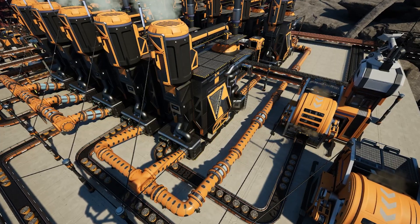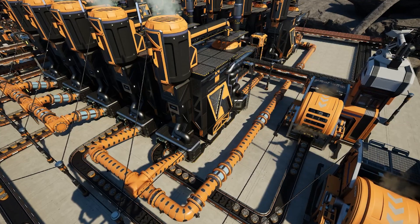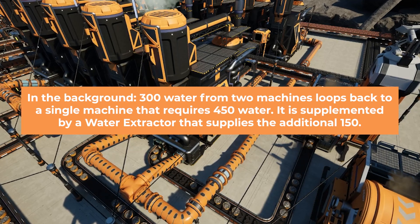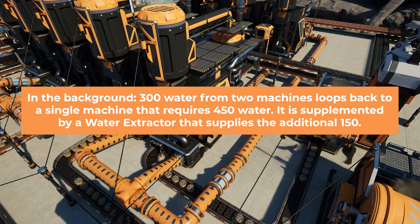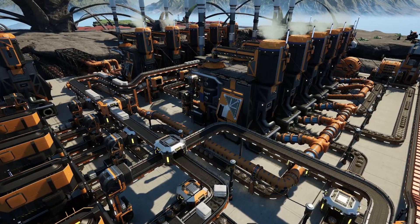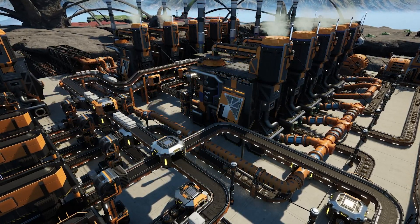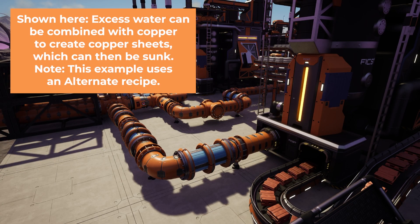Using byproducts. There are plenty of recipes in Satisfactory that have liquid byproducts. In many cases, this byproduct is the same as an input product. The impulse, of course, is to loop this output back into the input. This is less wasteful, but it does add a lot of complication — because if the inputs back up at all, then so will the output. This means that the external input needs to be carefully limited with underclocking or valves. However, you also need enough to actually start the machine in the first place. Too much can go wrong, so if you want to make it easy on yourself, you can simply use a recipe that processes that fluid into a solid, then sink it, or you can feed it into another production line, which is the preferred method so that you're not being wasteful.